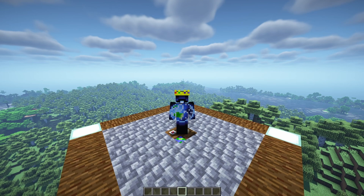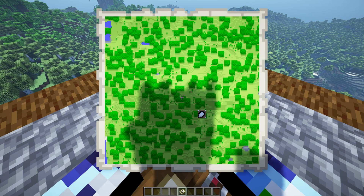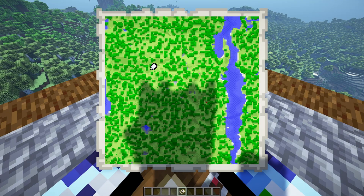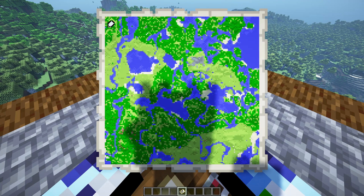Now the way that maps work, you can scale the map to see more terrain. The scale goes as follows: 128 by 128, 256 by 256, 512 by 512, 1024 by 1024, and 2048 by 2048.